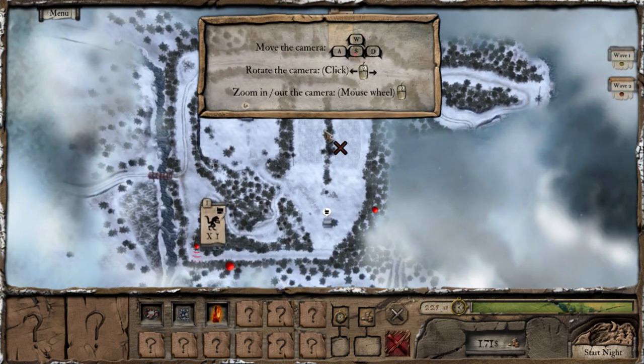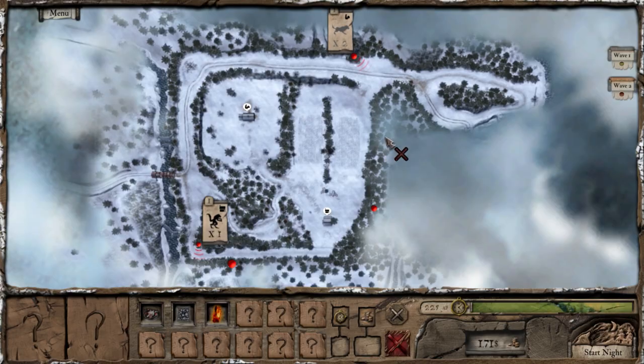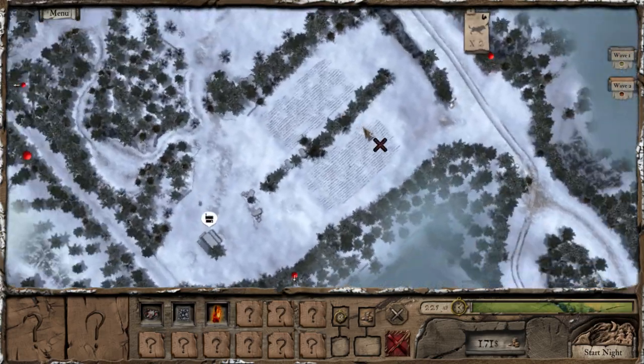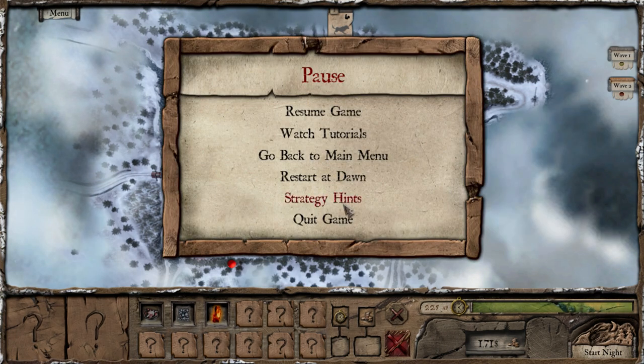Okay, rotate the camera. Click and then... that's not working right now. Okay, I got it. So if you're entirely zoomed out you can't really do that. There's gonna be two waves. What tutorials? Strategy hints. Resume game.